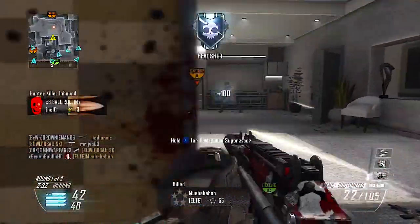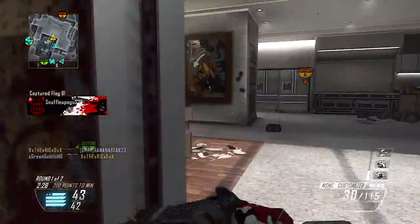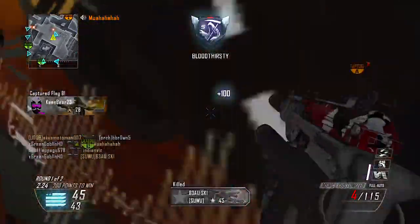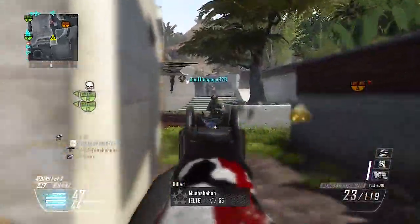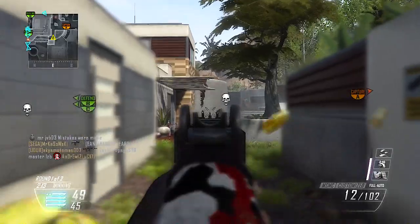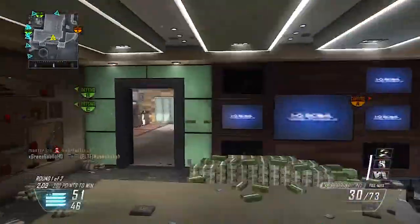Yo, what's up guys, it's the Goblin. Here's what I have for you guys: a 118 kill domination playing on the Xbox using the MSMC with silencer and fast mags. In today's video I'm gonna give you guys some real tips on how to get 100 plus kills.